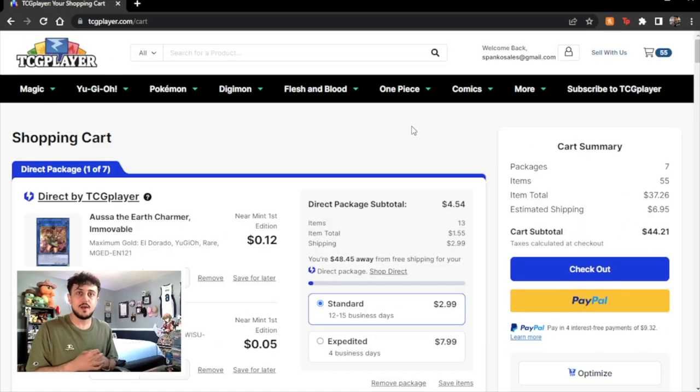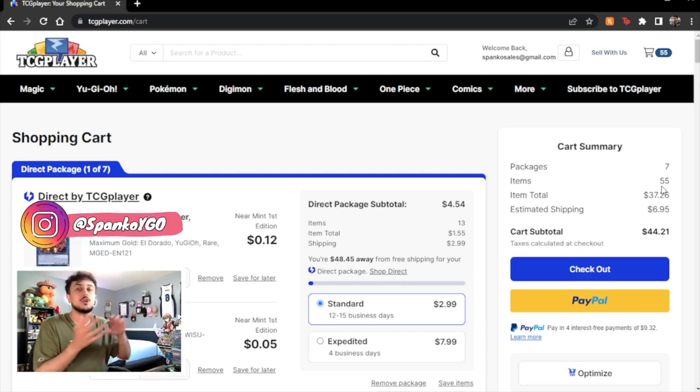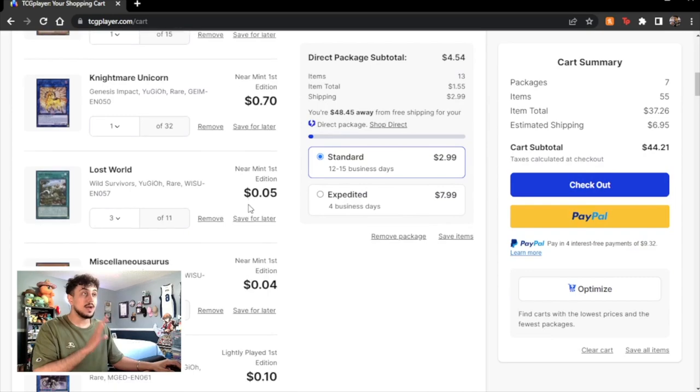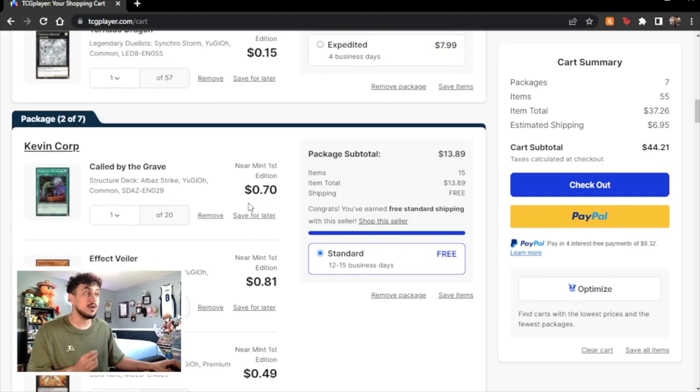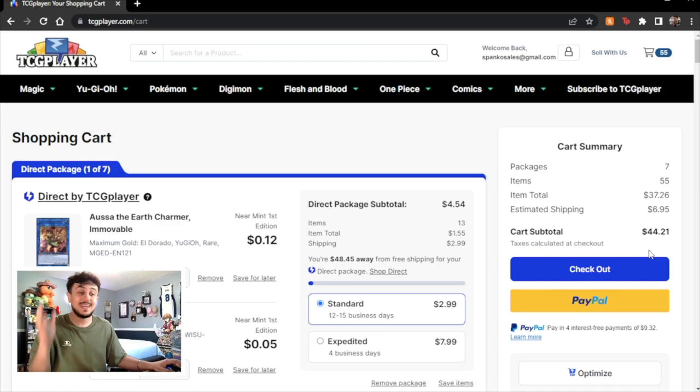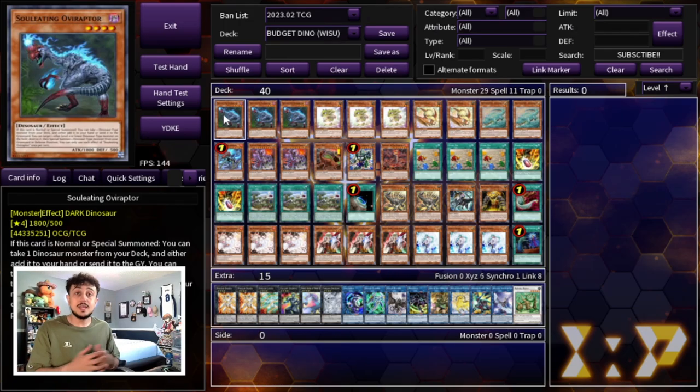I'm excited to get right into it, so let's get into the deck profile. Before we do, as always with these Building on a Budget deck profiles, I really want to show you guys that the prices are legit. This is TCGPlayer right here — you can see it's 55 cards in the items, meaning 40 cards in the main deck and 15 cards in the extra deck. Including shipping, it's going to come to $44.21. I'm not one of those guys who ignores taxes or shipping — this is all in.